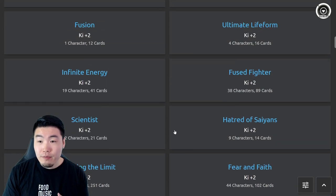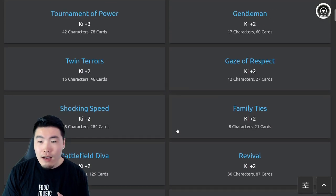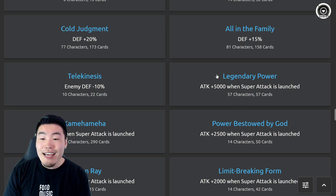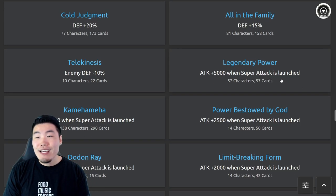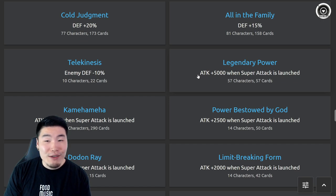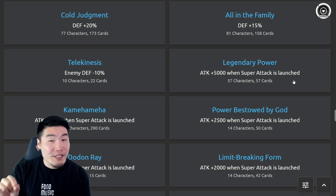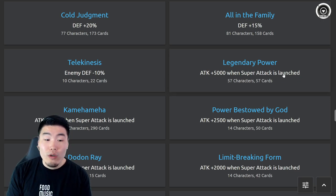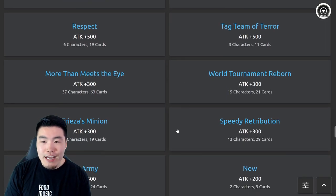Another link I've always wanted to see changed is Legendary Power. Legendary Power is the link that every single LR unit in the game has, and it only gives 5,000 attack when a super attack is launched. At the time it came out that was a significant boost, but nowadays I'd like to see this become at least a 10% attack boost. Any higher might be broken, so I think 10% is fine.